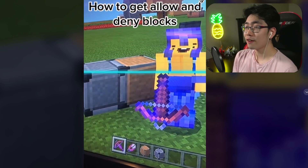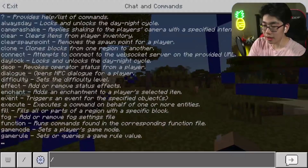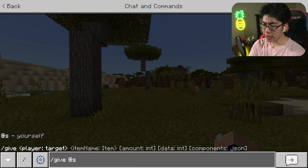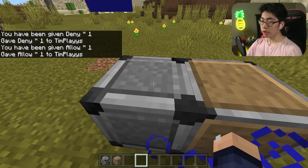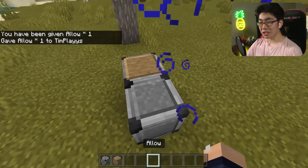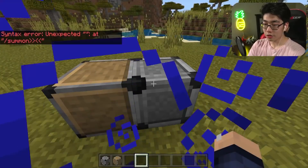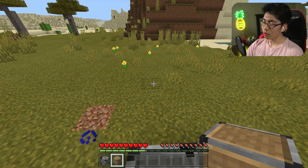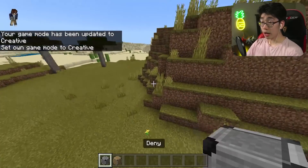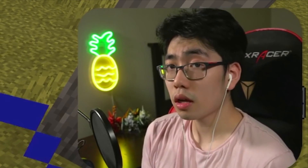Back on the Minecraft TikTok world, we get ourselves the allow and deny blocks. We don't really know what they do, so we're going to mess around and see. They just look like really cool Minecraft blocks — we can't right-click them, and even going into survival mode doesn't seem to reveal their function. So tell me down in the comments: what are these blocks supposed to do and how do you use them?